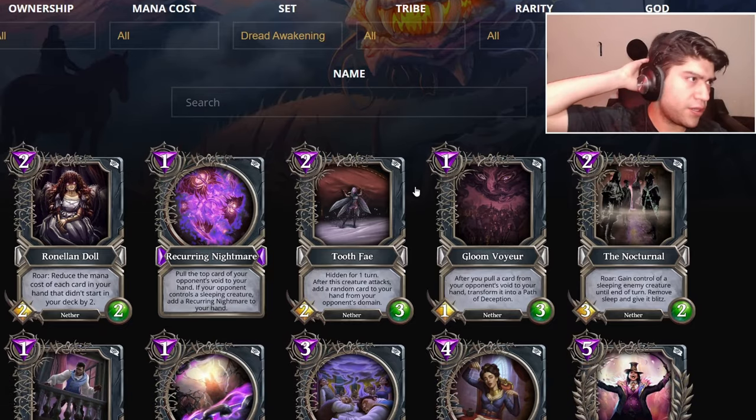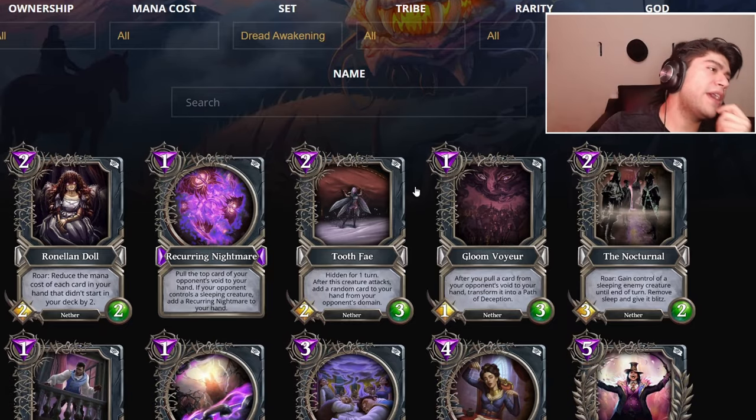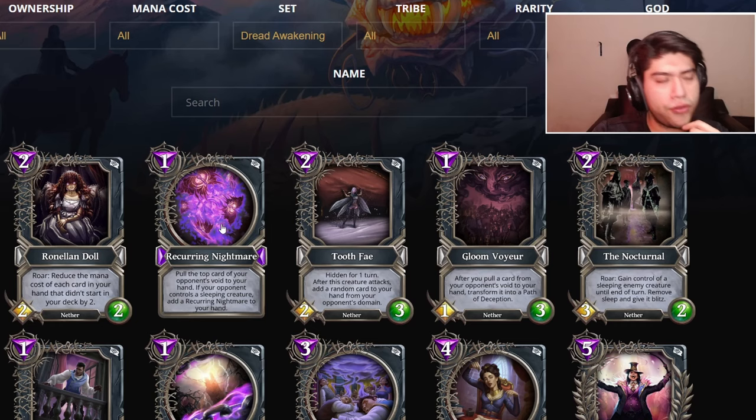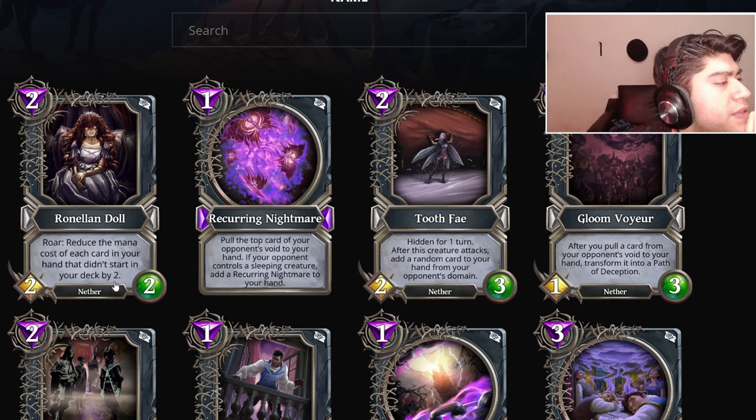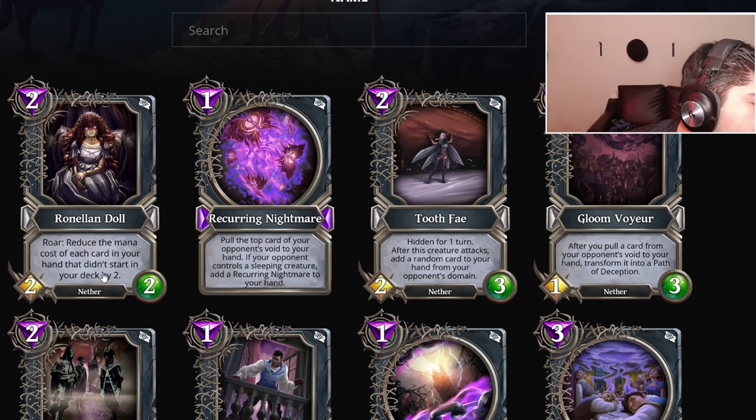We're gonna start, we're gonna rate Deception cards. I'm not gonna make an Excel for this one, we're just gonna go through the cards. Two mana Ronella Doll: reduce the mana cost of each card in your hand that didn't start in your deck by two. It's a two-two Nether. I think Deception has a lot of ways to generate random stuff — I believe she is playable.